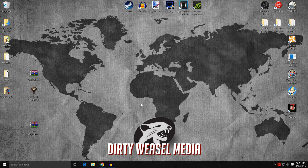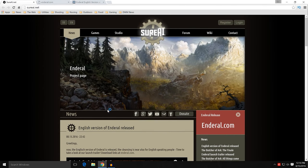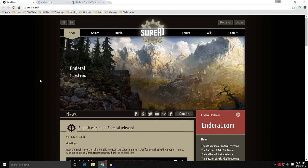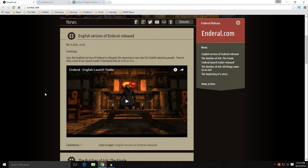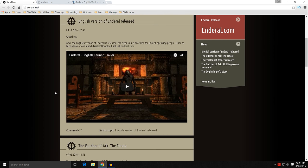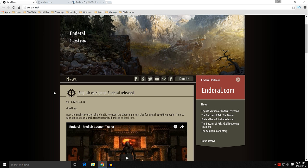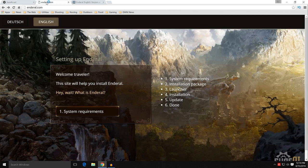Let's get started. We'll first go show you where some of the files are that you need to get. This is the sureai.net site — the parent homepage for Enderal. If you click on the Enderal release link, it will lead to a page for setting up Enderal. This site is to help you install Enderal. It covers system requirements and the installation package.